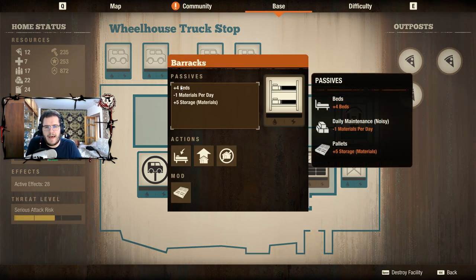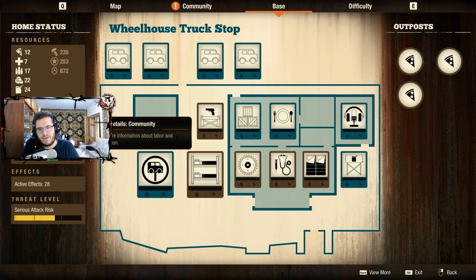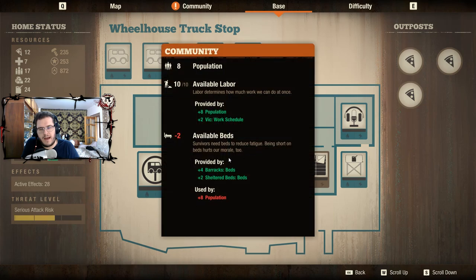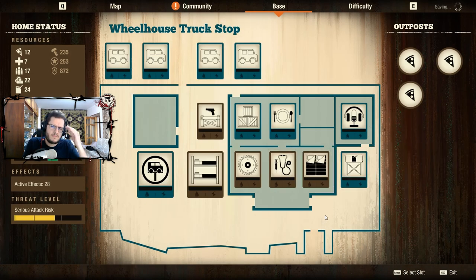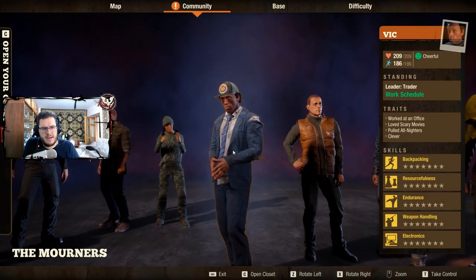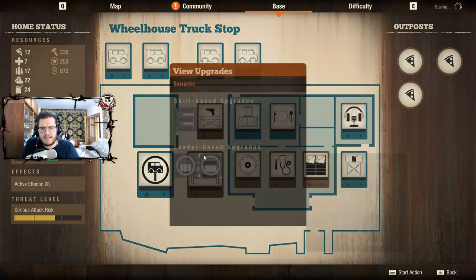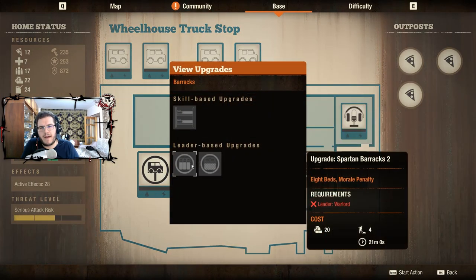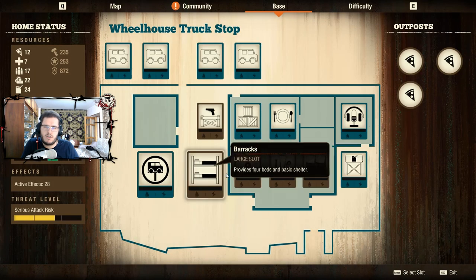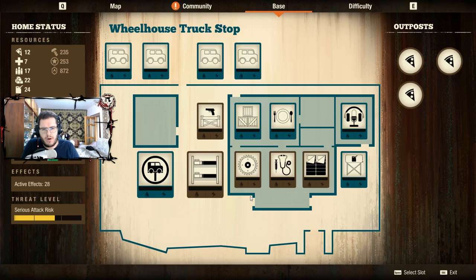In terms of my barracks, I only provide four beds and I have two sheltered beds here — six beds total for eight people. That's very bad, not enough. How can I fix that? Well, I could replace my trader leader with a warlord leader and upgrade my barracks into the Spartan barracks, which would solve my issue completely and allow me to remove my sheltered beds.